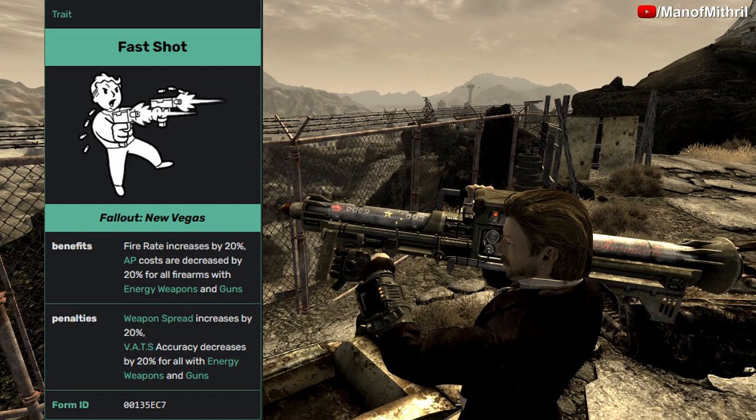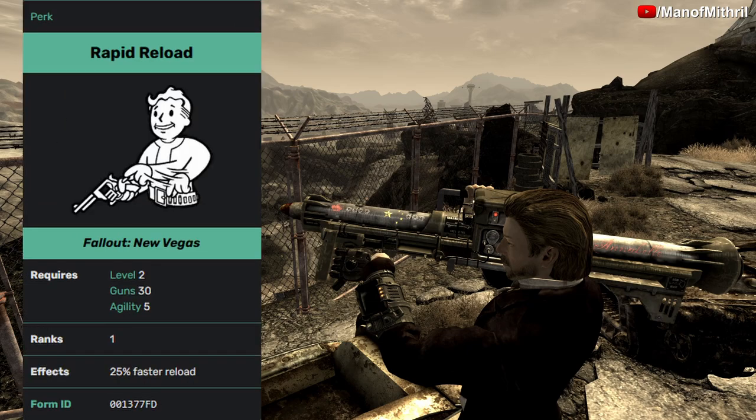Fast Shot: your fire rate increases by 20% and your AP costs are decreased by 20% for all firearms, energy weapons, and guns. However, you get a penalty — your weapon spread increases by 20% and your VATS accuracy decreases by 20% for all energy weapons and guns. Finally, Rapid Reload — you can get this at level 2 as long as you have 30 in guns and 5 agility, and it gives you 25% faster reload.